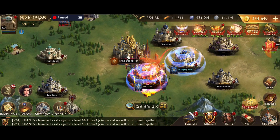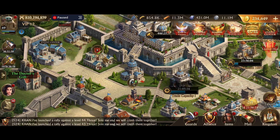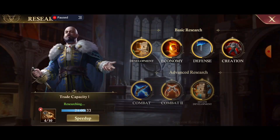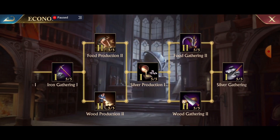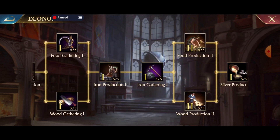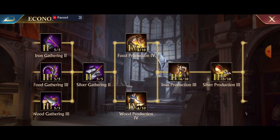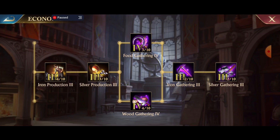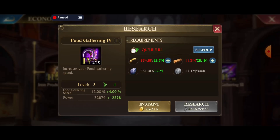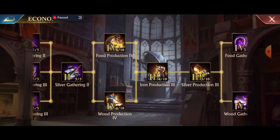How do you increase your gathering speed? There are a couple of ways. One of the places to look is your research tree — it's under the economy tree here, and you can increase your gathering speed. You can increase gathering one, gathering two, all the way up and get some extra percentages. You can get a total of 40% here, 10% in the other tree, and 5% in the beginning.